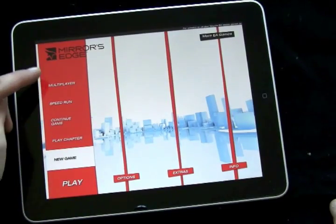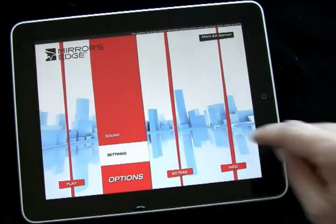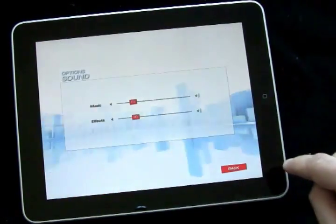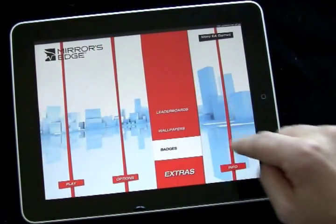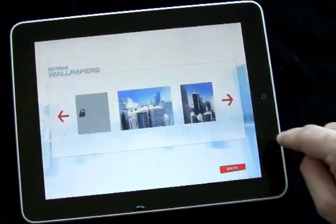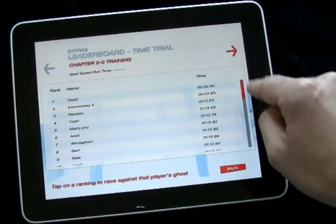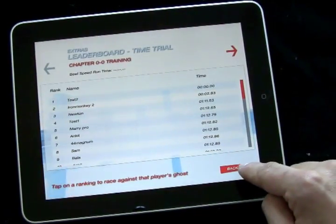You can do the multiplayer. You've got different game modes. You can play speedrun and just play one chapter at a time. You've got your settings screens, tutorial text color, options for music and sound effect volume. Go into your extras, you've got your badges, wallpapers. You can use their leaderboards, go online — there are speedruns for the different chapters.